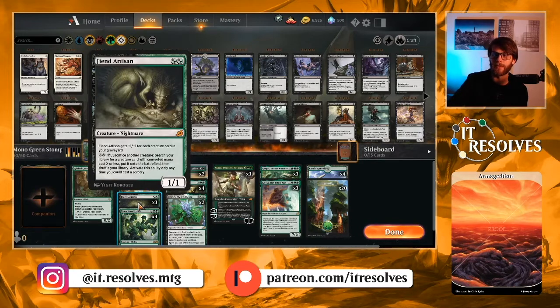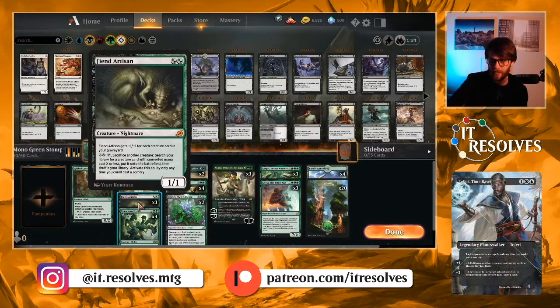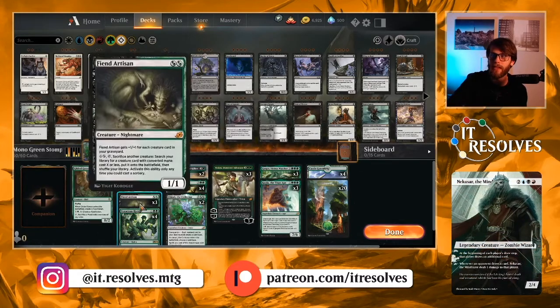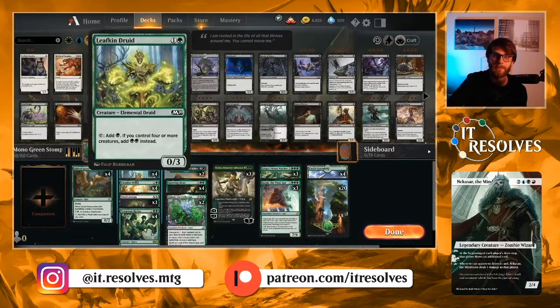Fiend Artisan is one of the new cards we're testing out here, running it as a three-of — though you could easily run four. It's extremely strong. For two hybrid mana, it's a 1/1 that gets +1/+1 for each creature in your graveyard. You can pay X and a green, tap it, sacrifice another creature, and search your deck for a creature card with converted mana cost X or less and put it onto the battlefield. You can only do that as a sorcery, but we've got a great top end to find.